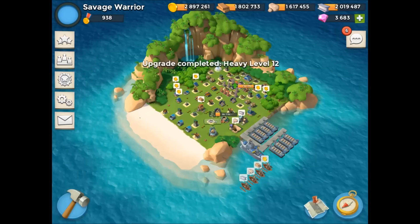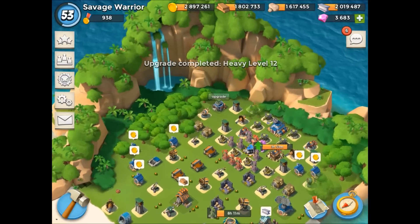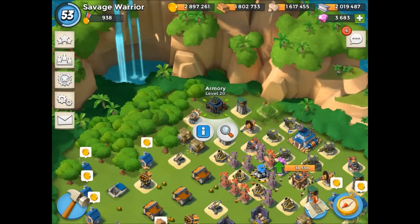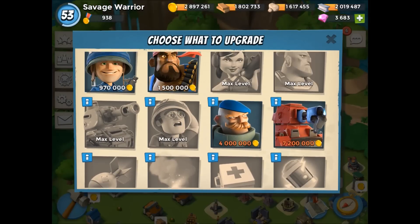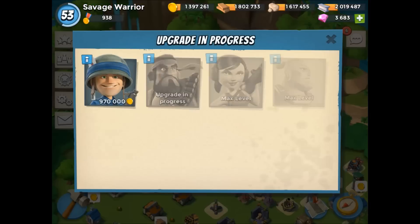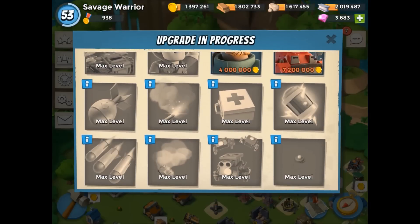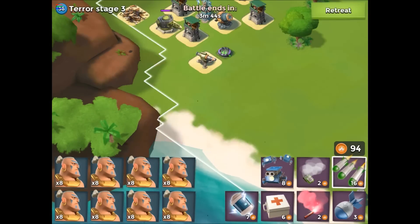Hey guys, Savage Warrior here bringing you some Boom Beach, continuing on with the Way of the Warrior. A lot of new warriors tend to over-smoke — I know that I sometimes still do. So today's topic is going to be on smoking efficiency and how to maximize that precious gunboat energy for when you finally arrive around the HQ. In operations, it is vital when you're asked to smoke to the back of a base and take out targets behind the core.